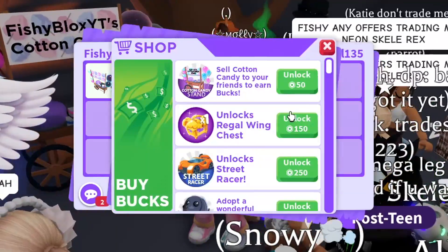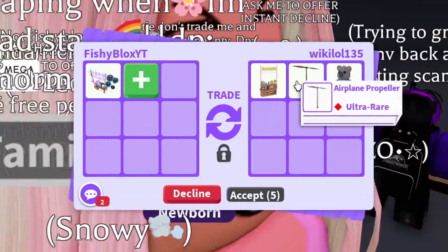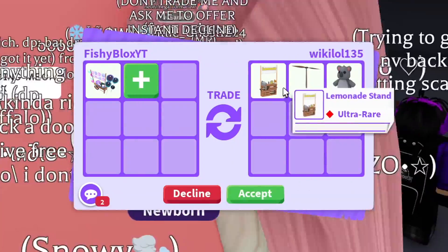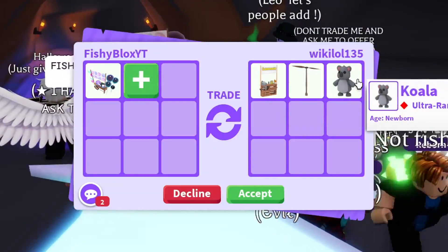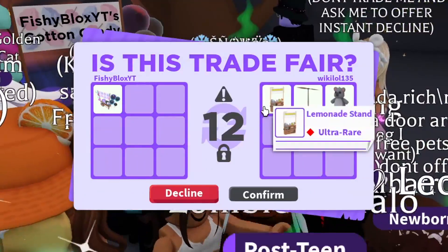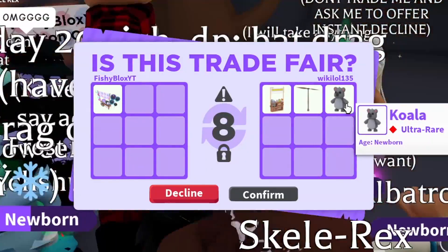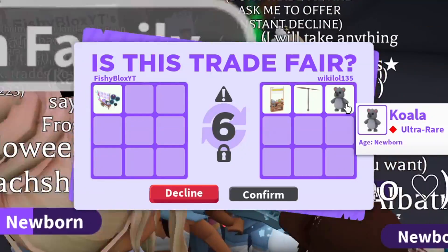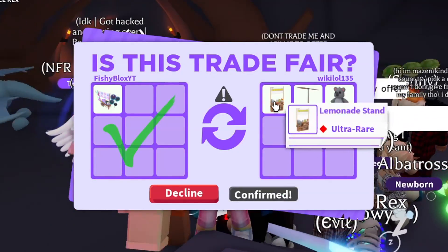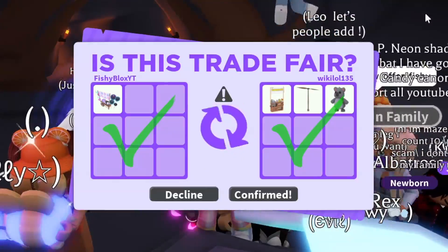Next, someone offers a lemonade stand — also around 50 Robux — and a koala. The lemonade stand has been in-game a bit longer and the koala is not currently in-game, so I'll accept. There we go — we just traded the cotton candy stand for a lemonade stand, an airplane propeller, and a koala. So far nothing too amazing, but the koala is a fair trade. Shoutout to Wiki LOL 135 for these items.